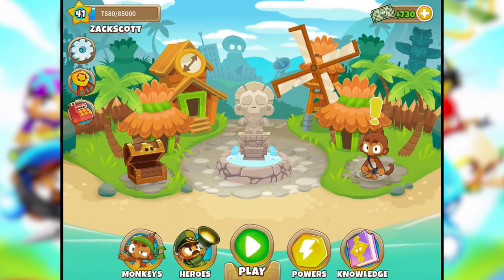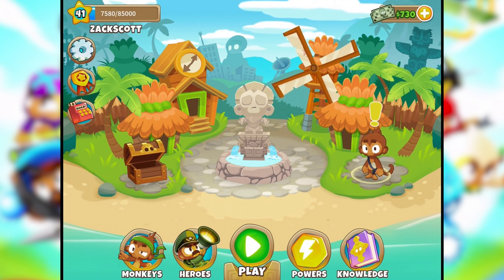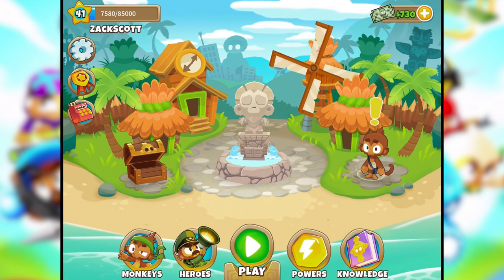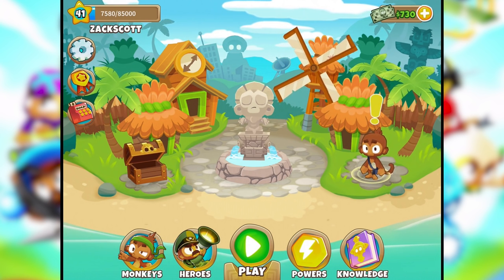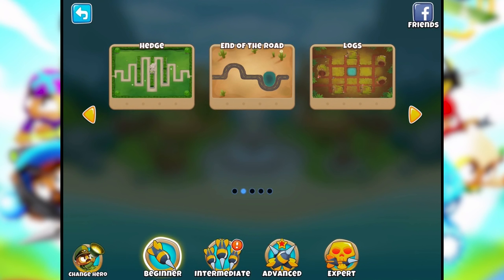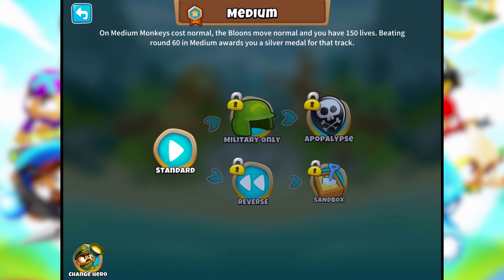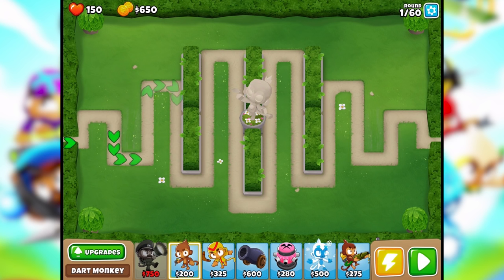What is up guys, Zach Scott here playing Bloons TD 6. Today we're going to move on to the next stage called Hedge. Last episode we continued the previous stage, so today we're actually moving on. I hope to showcase another new tier 5 of the super monkey - I think it's gonna be really cool. We're gonna see what it can do. I've showcased the previous two tier 5s already.